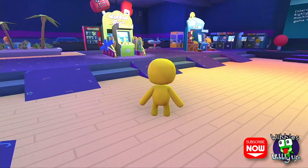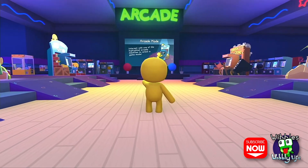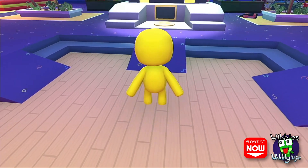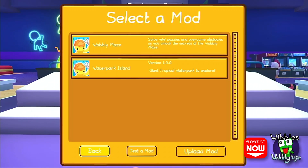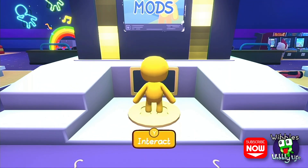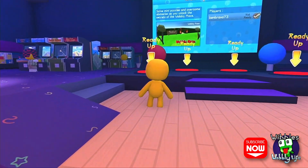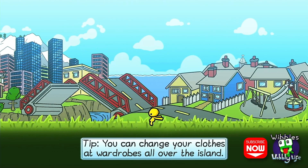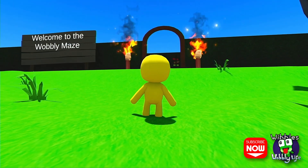Hello and welcome back to Wibble's Wobbly Life. Today we are going to be playing in the arcade, testing out a mod made by Fran Cholton's husband. It says they've worked very hard on it, so we will see. It's called the Wobbly Maze, and if you want to know how to download it, watch my video about installing Wobbly Life mods where I also check out Water Park Island.